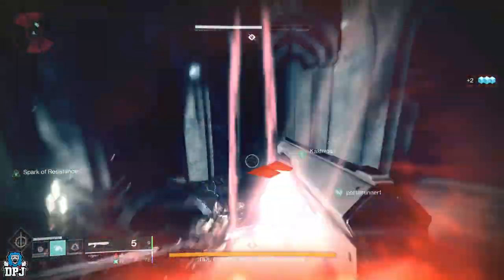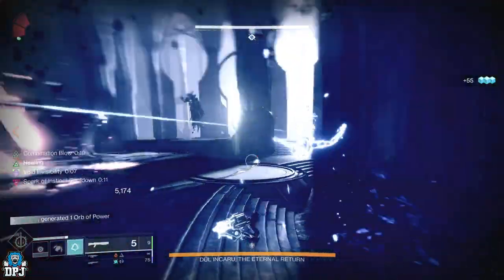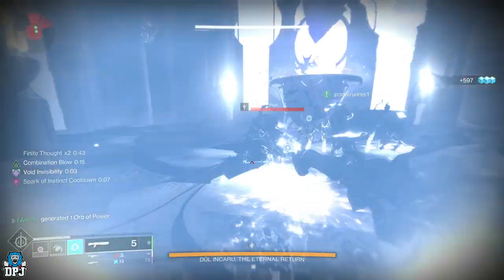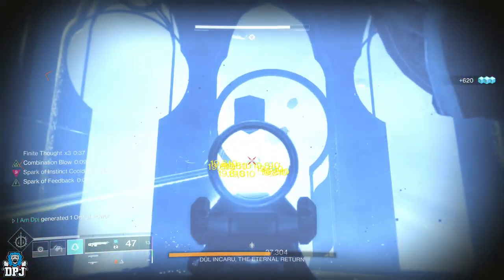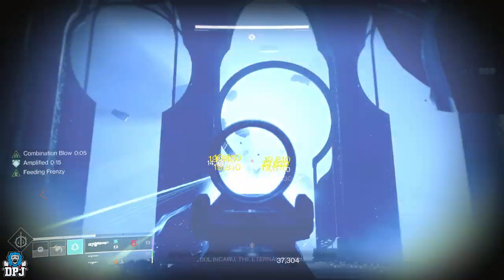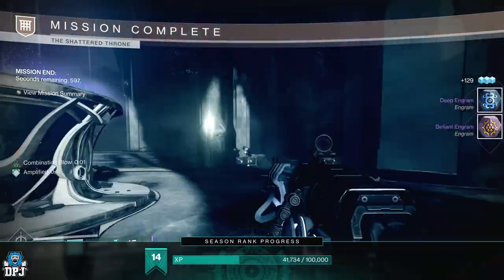This farm takes place within the Shattered Throne dungeon at the last boss, Duel in Karu. This week the boss can be taken out in an instant — a three man team isn't even necessary, two players can do this very easily. In taking out this boss, you have a great chance of receiving sonar station engrams, wall table engrams, keys and much more.